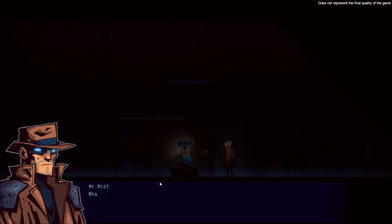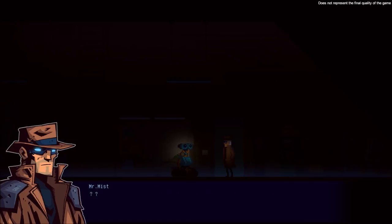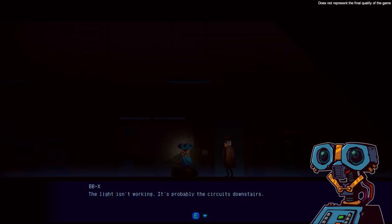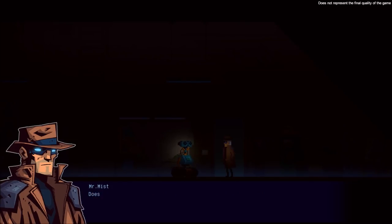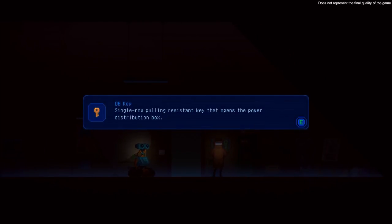This place must be haunted. What's going on? Why don't you turn the lights on? I told you to wait for me at the reception table. You're a robot and you're afraid of ghosts? The light isn't working — probably the circuit's downstairs. Does anything actually work in this house? There is a single row polling resistant key that opens the power distribution box. I'll take that.